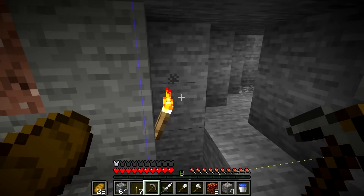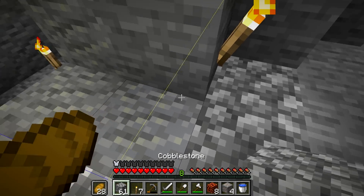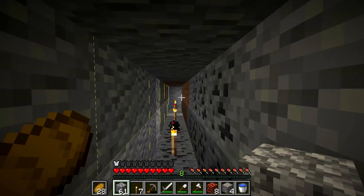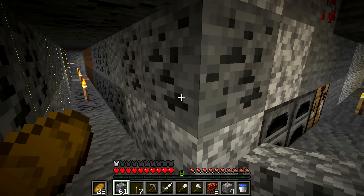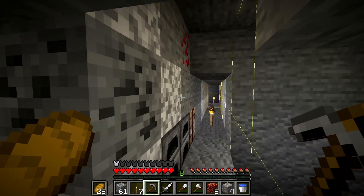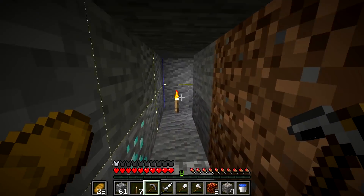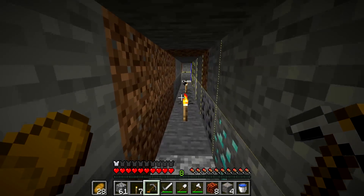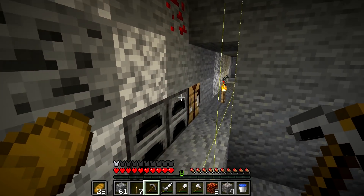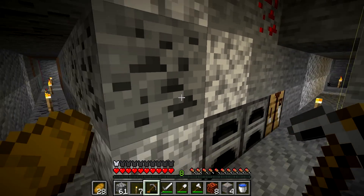I've dug down to the first layer of bedrock, then went back up 2 blocks and scouted the chunk perimeter, just to make sure we're not dealing with too much lava. A little bit is fine, but a huge lava cave would make this much more time consuming. You could fill it with sand, or use the opportunity to collect some obsidian, but at this stage of the game finding a different slime chunk would be the best decision. Now we need to clear up our trap area.